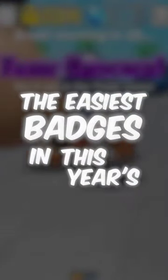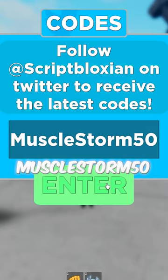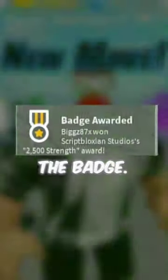Here are the easiest badges you can get in this year's The Hunt. First up is Muscle Legends. Once you are in the game, click codes. Enter the code MuscleStorm50 and Million Warriors. This will give you a strength boost and instantly unlock the badge.